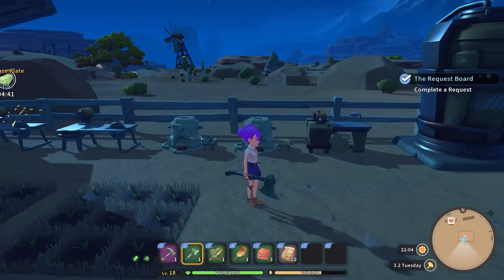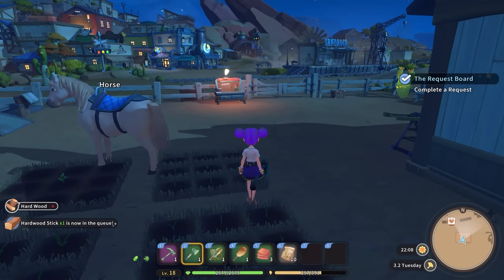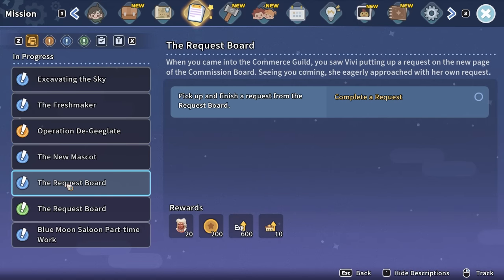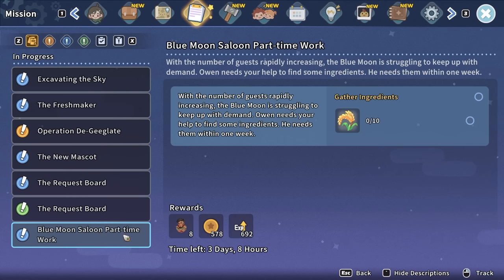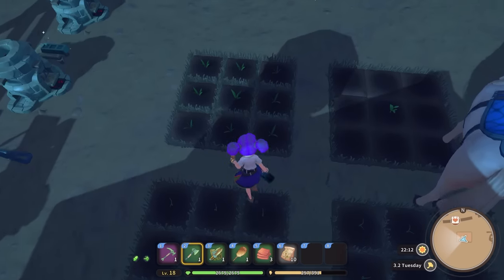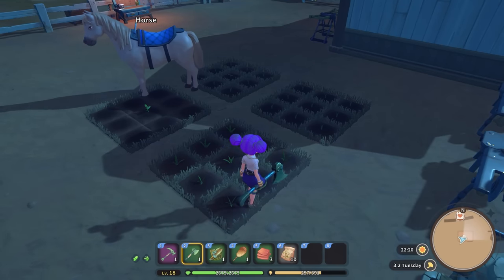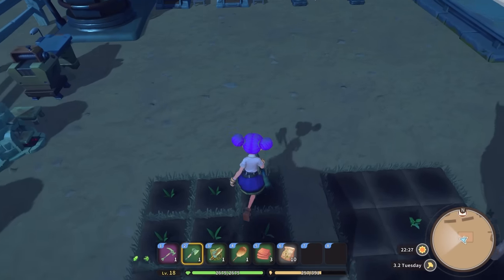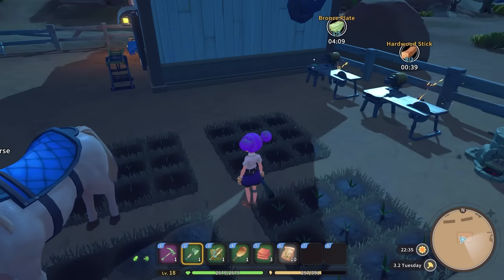So talking about memory not being good — I don't remember what I'm doing. Yeah, hardwood stick. And then we can make RVO's billboard. I need to have that tracked because I've got eight days left on it. Blue Moon Saloon part-time work — three days, eight hours. Let's hope we get enough. Maybe I should get some fertiliser for it. Maybe I'll do that tomorrow. I do think you get more than one per square — I'm almost certain. Because we only planted three bits of sand rice and we got like 19 sand rice back. So I think we're okay.